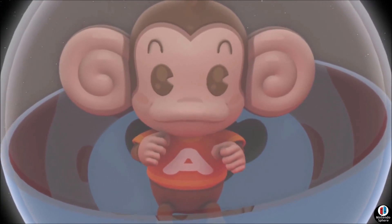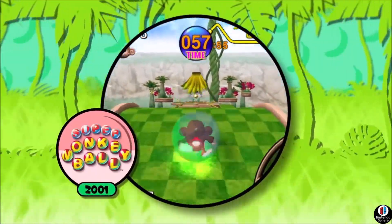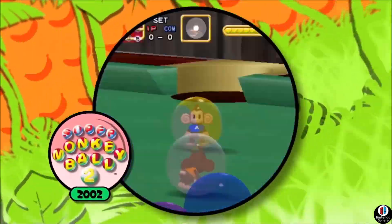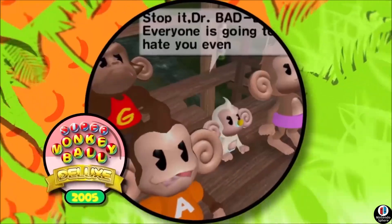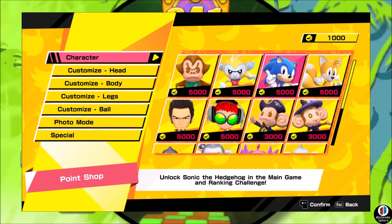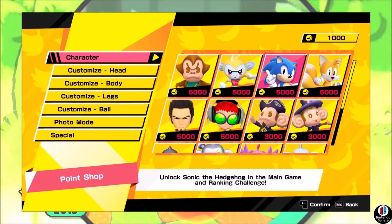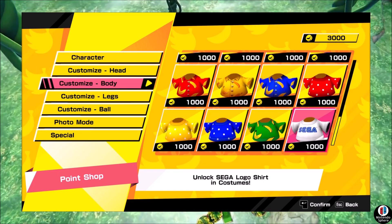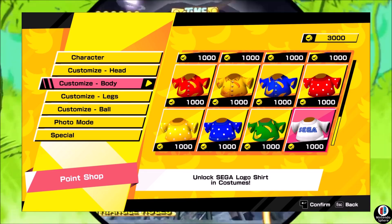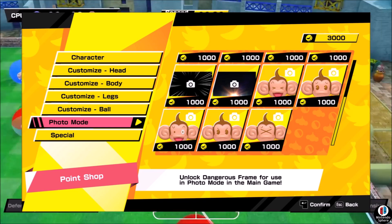According to the official Super Monkey Ball Twitter page, they finally revealed how you're going to be able to unlock characters, do customizations, earn points, and take care of the challenges that are all-encompassing when it comes to your progression within the game. First and foremost, we're going to look at how the character page is going to look and how many points each character is going to cost. Do keep in mind that these are just the ones you can purchase with in-game currency — there are also other characters that you have to purchase with real money. So there's a clear division: you can earn some coins to unlock some characters, but not all of them.